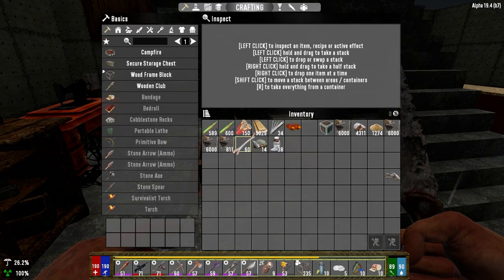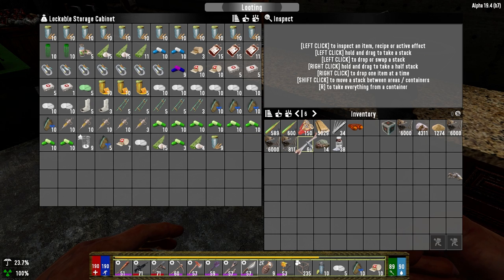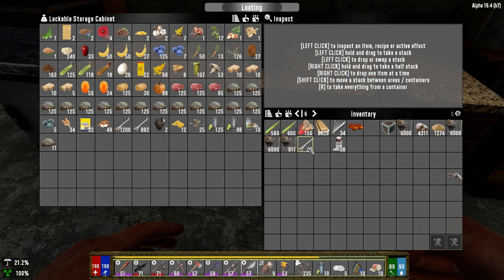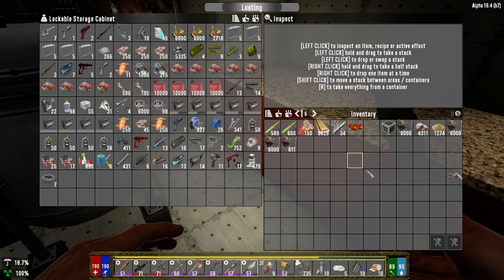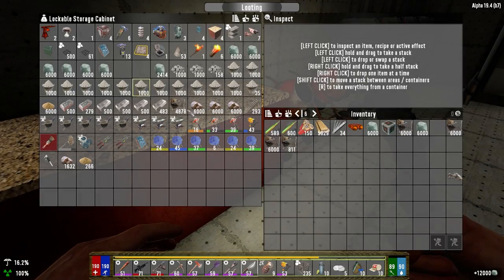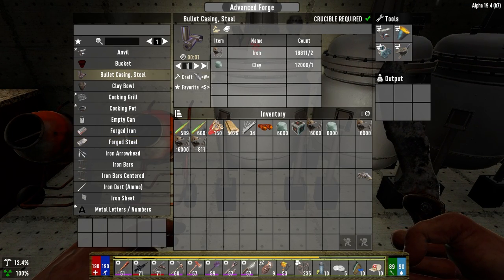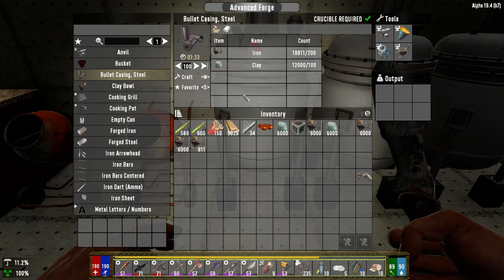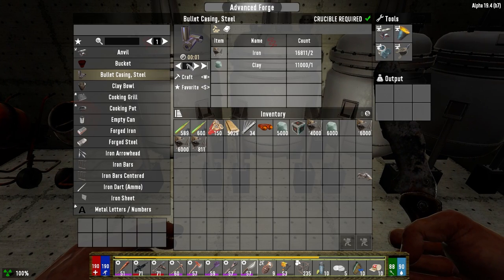Let's get back inside. I managed to pick up some more iron last night because we do need that. A screamer popped by last night so I had to wipe her out. What I want to do is pull some of this stuff out because now these forges are clear again. I want to go ahead and smelt some of this - I'm going to need about 2,000 iron. Let's get 1,000 in each of these.